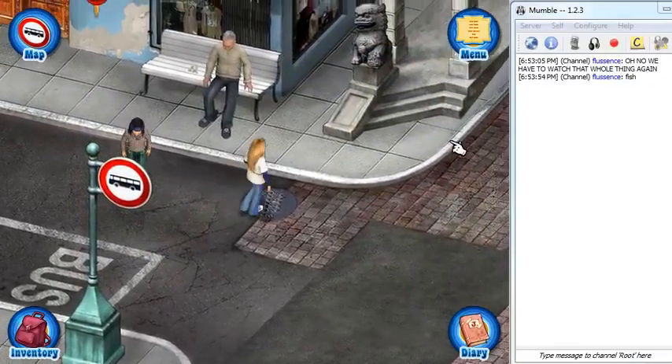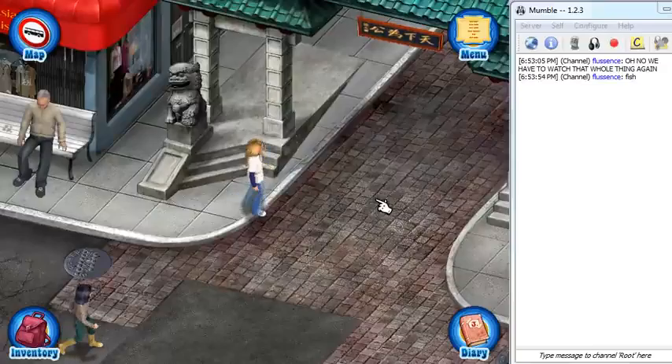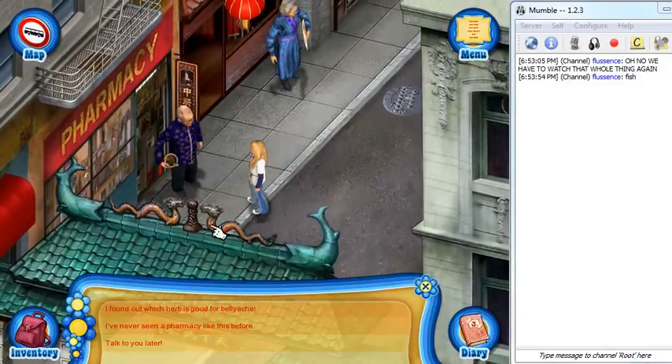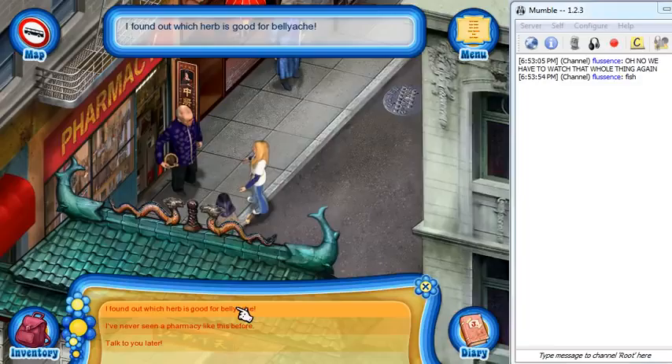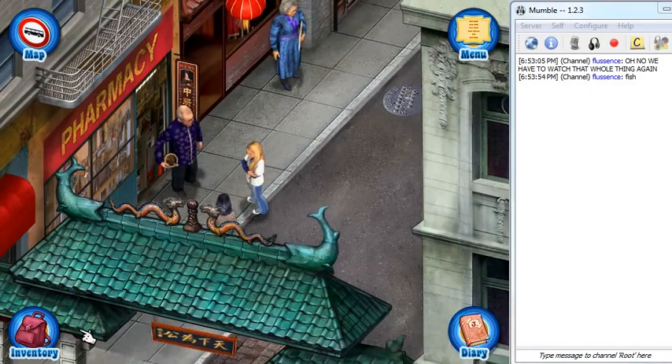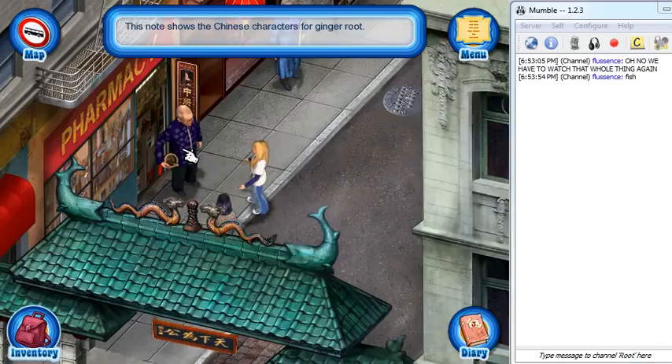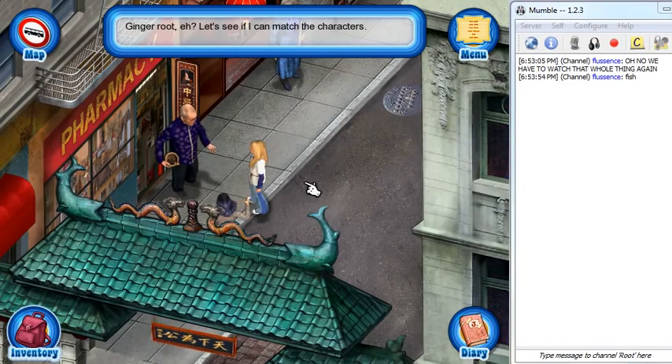Guy! Pharmacist, useless man. I found out which herb is good for belly aches. You did? I've got to use my ginger characters on the pharmacist. This note shows the Chinese characters for ginger root. Ginger is supposed to be good for belly aches. I'm so smart. Let's see if I can match the characters. Yes, here it is. The characters on this box match perfectly. How much does it cost? After all the work you did finding the name of the remedy? Don't worry about it. No charge. Oh my god. Thank you very much.